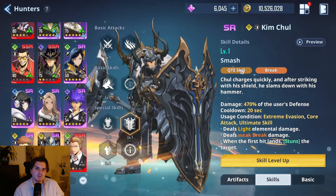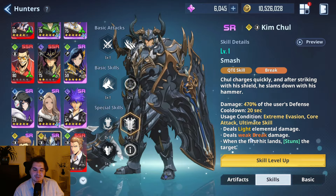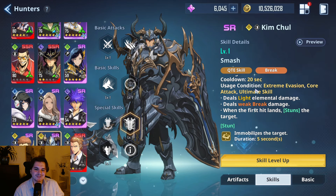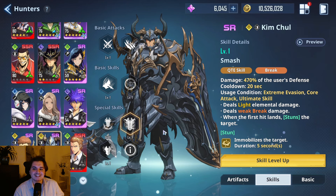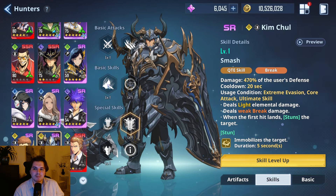When you switch units and trigger his QTE, he stuns targets for five seconds, which is absolutely insane.